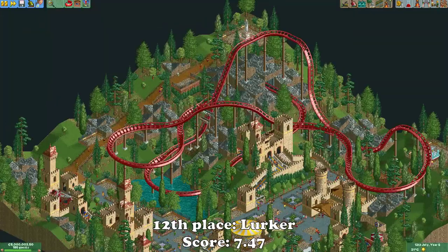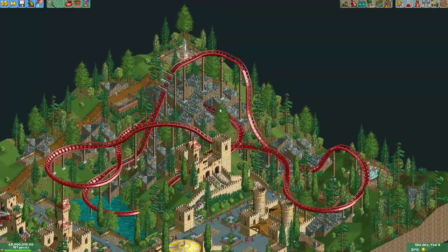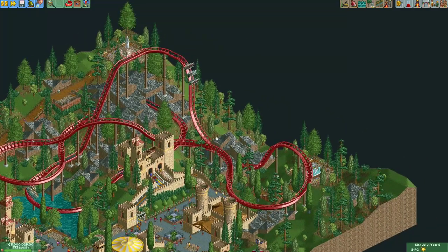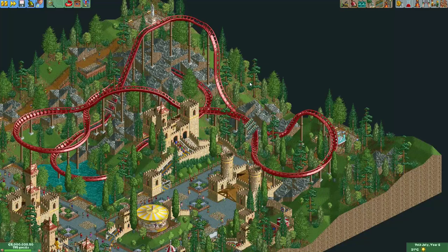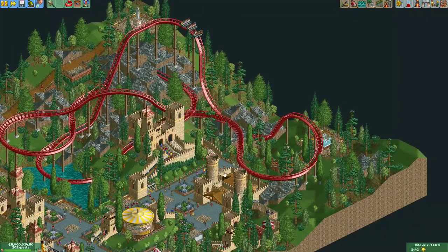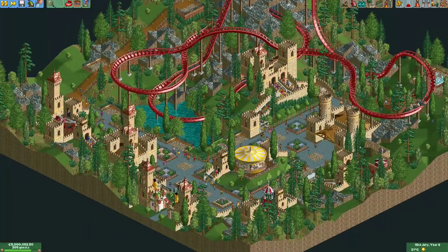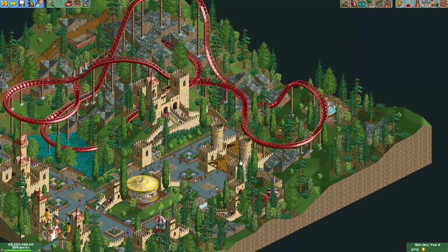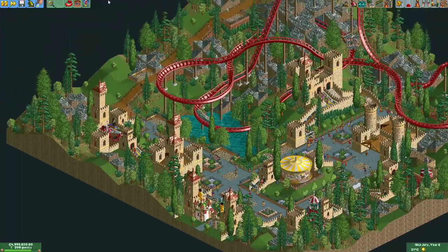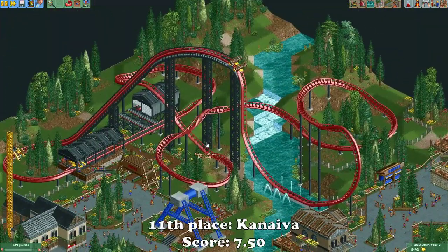Here we have the entry from Lurker, who actually made this entry in Roller Coaster Tycoon 1, which is quite impressive. Of course it doesn't give you all the options you'd normally have — for example no catwalks or inversions visible like in OpenRCT2 — but still it's quite impressive considering the limitations. The layout is nice, it travels well through the landscape, and the buildings with castle pieces look amazing. It's definitely the centerpiece of the park.